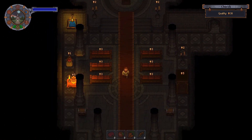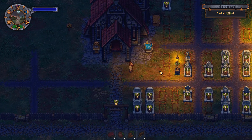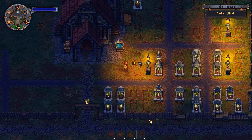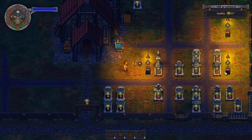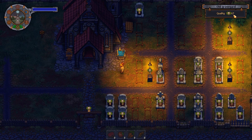And there we have it. Church quality 38. And even a graveyard upgrade — fixing the vents, making a few more graves and even lanterns for a total quality of 67.